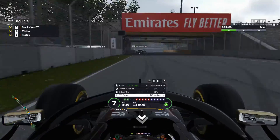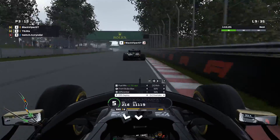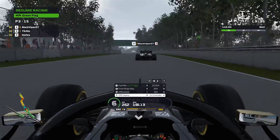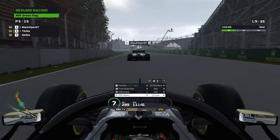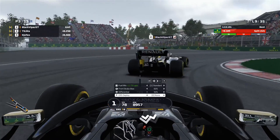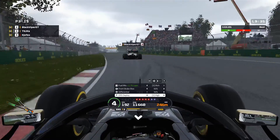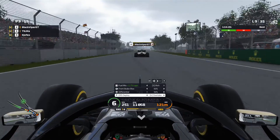It's actually a battle for P3. Randall had problems — he hit the wall and clipped his wing. That allowed us to get into P3, position number three. So we're in podium positions.